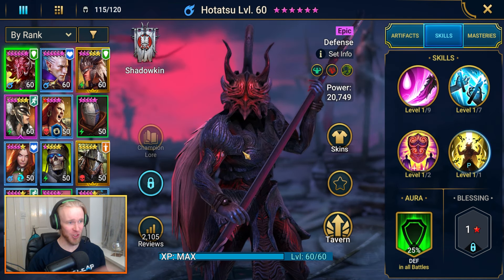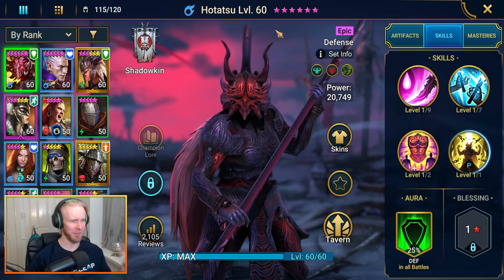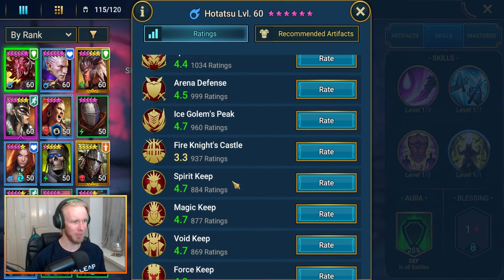Even by me — it's only in recent days that I've realized I actually just use him for everything, and I finally went ahead and pumped a whole bunch of ascendant potions into him to get him six-star ascended. His dungeon ratings also make sense.